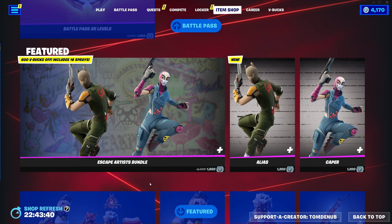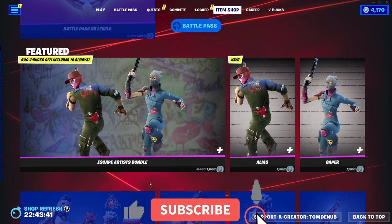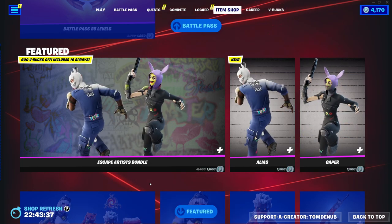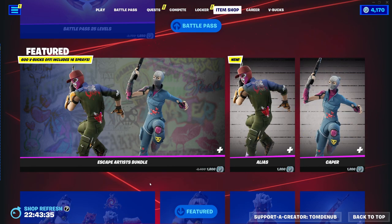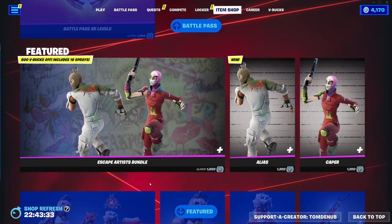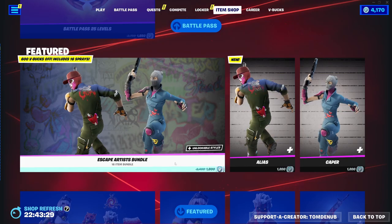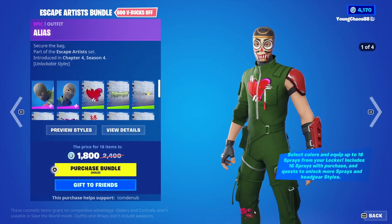We do have a pretty awesome item shop, as we have the Escape Artist model. Now, if you don't know what these skins are, they were pretty much introduced into the files in Chapter 4 Season 1, which is over three seasons ago now, which is just crazy. Don't know why it took so long for them to release, however, they're finally in the game.